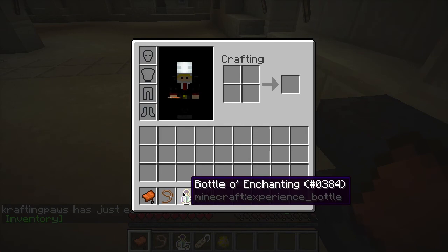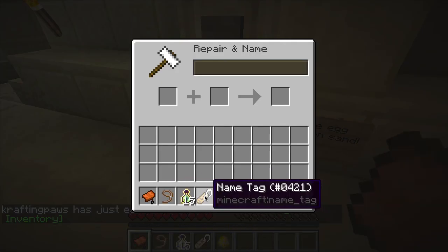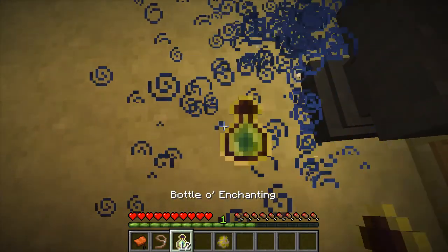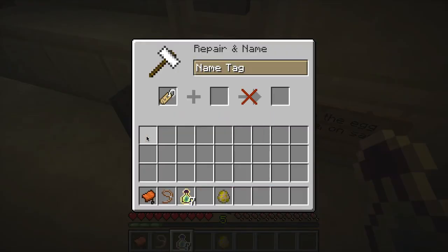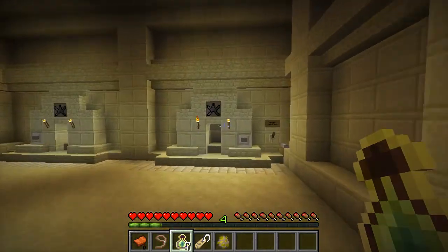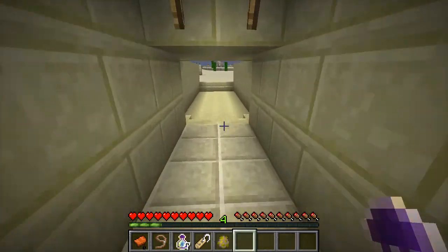Spawn horse! Name tag - put a little enchanting saddle. Oh, I can name my horse! Well, let's name him. What should we name him? How about... Kenny! There you go, Kenny. Now if he dies, we can say 'Oh my God, who killed Kenny?' Let's get out of here and get on our horse.